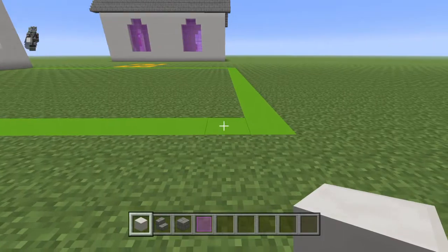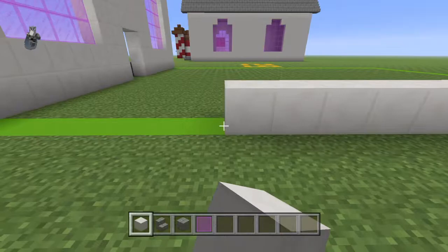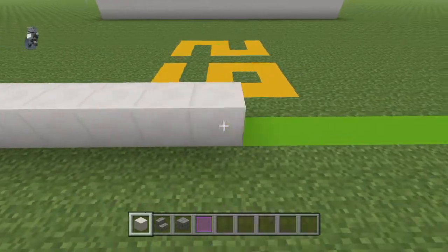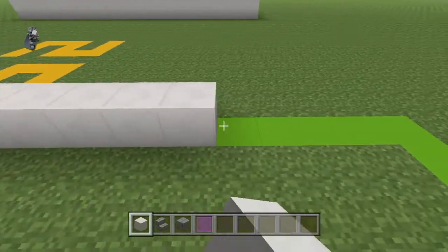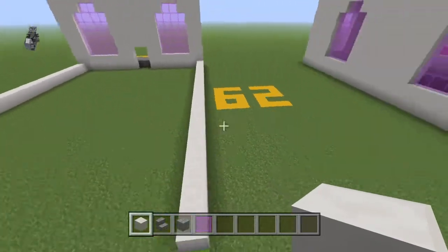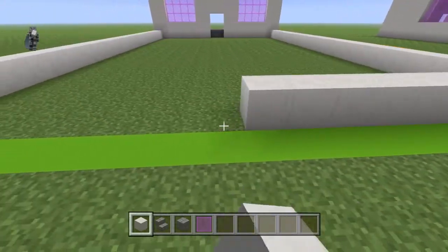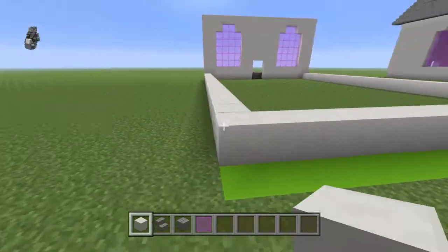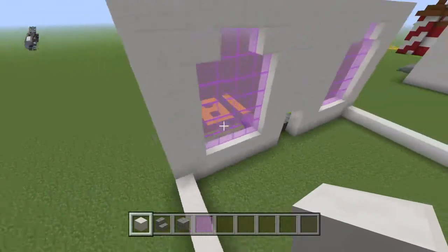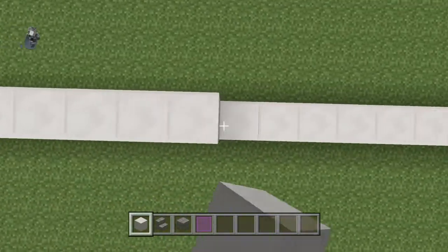Place 24 blocks going backwards. Do it on the right and do it on the left as well. Should be one short if I made the size correctly — it should be 20. Connect the back. Place one more row on top of all of this.